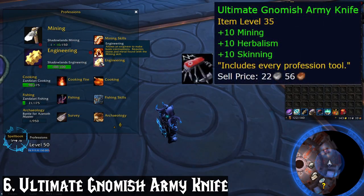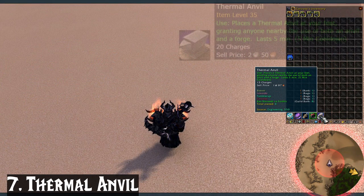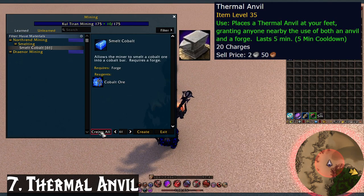Ultimate Gnomish Army Knife: this only goes on my main crafting profession holders because this little item subs in for every tool you need, including the enchanting rod, the jewelcrafting chest, blacksmithing hammer, arclight spanner, and a lot more — it covers all of them. Thermal Anvil: I keep this on miners, blacksmiths, engineers, and jewelcrafters. This item is a portable anvil which doubles as a forge for smelting — super handy for smelting on the fly.